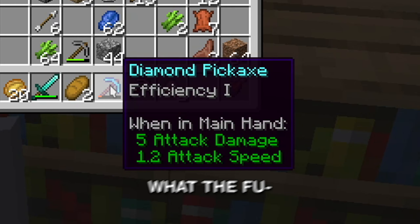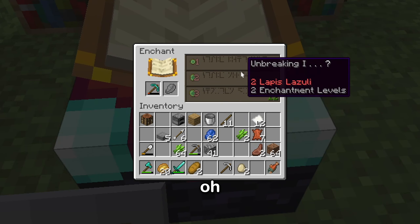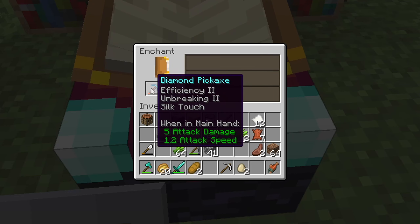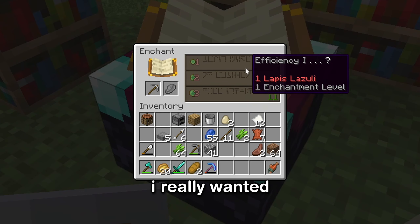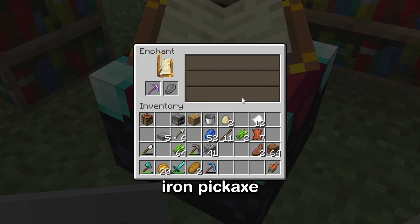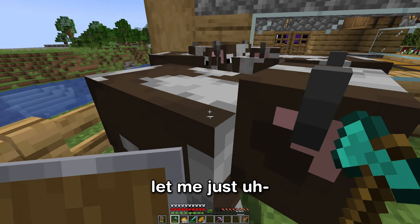The enchanting table gave me a surprise reaction — the enchantments looked different than expected. I really wanted Fortune on my diamond pickaxe, but the best I could do for now was get it on my iron pickaxe. Honestly, a win is a win.